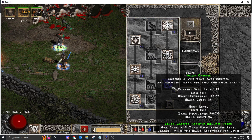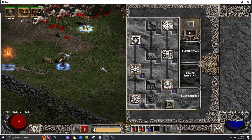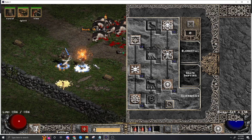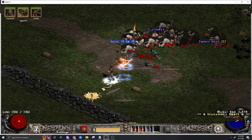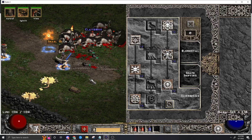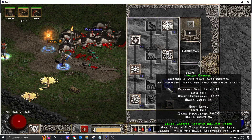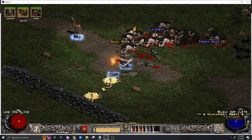You want Solar Creeper because you're really hungry on mana - you want to have your Solar Creeper vine out constantly eating stuff to feed you mana. And then you also want the Oak Sage for life, nice health.